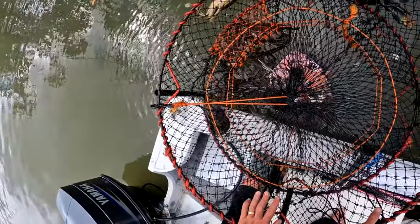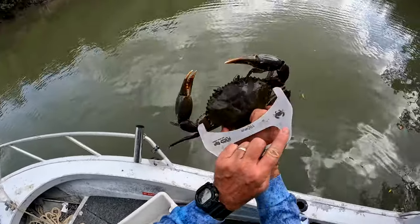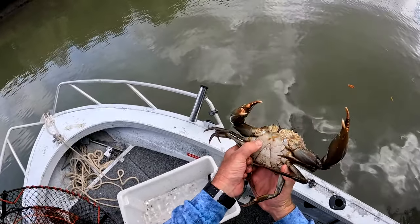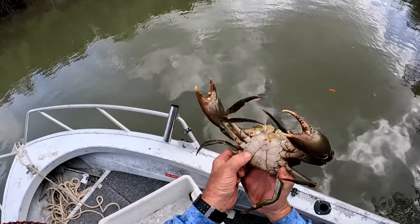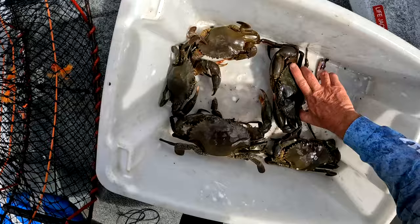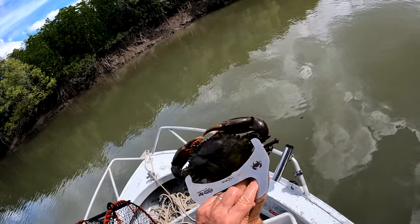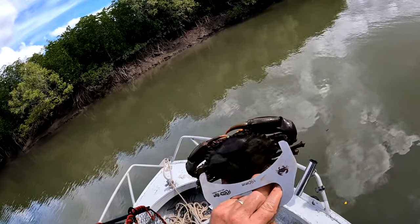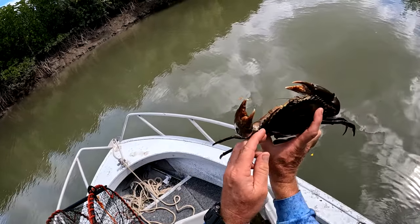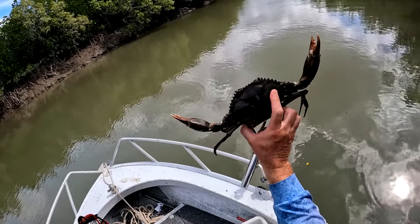A couple there, not sure if there'll be any keepers though — they're all looking pretty small. Well he's not a very big crab, much different to the last crab, but he's actually rock hard. None of the body sections are moving at all, and the side of his shell is hard — so he's a keeper, we'll tie him up. Another hard crab, and he actually touches too. Not big, but that's the right colour. Once again rock solid on the bottom and hard on the sides — not a big crab, just legal. We'll take him.